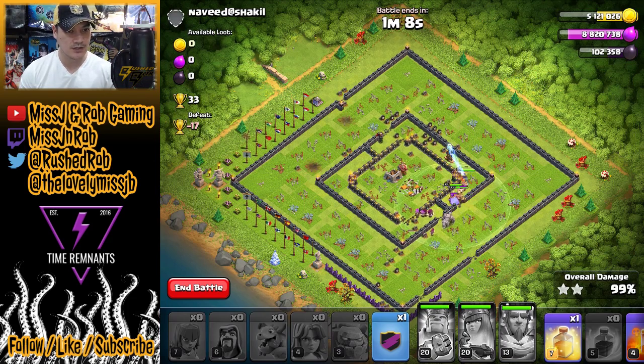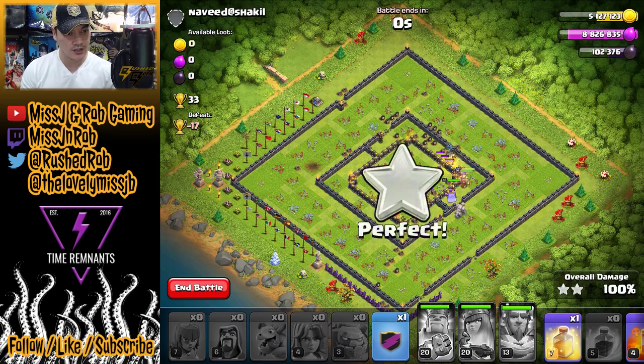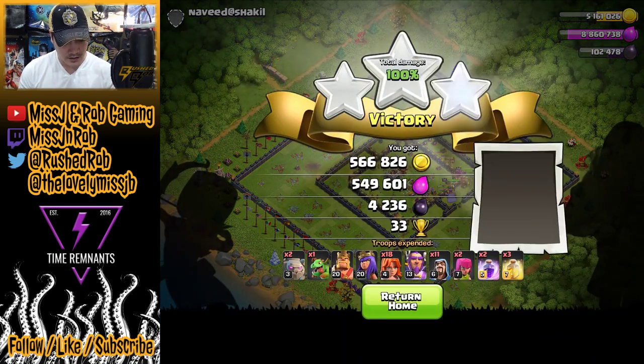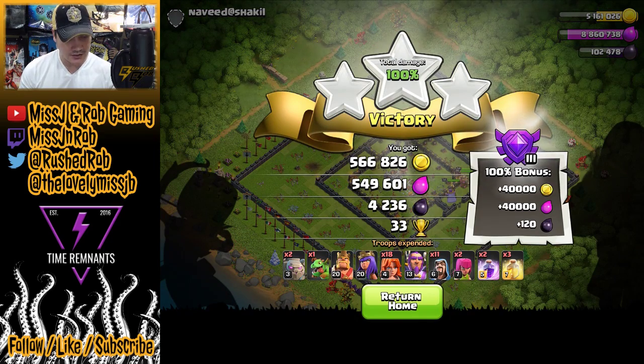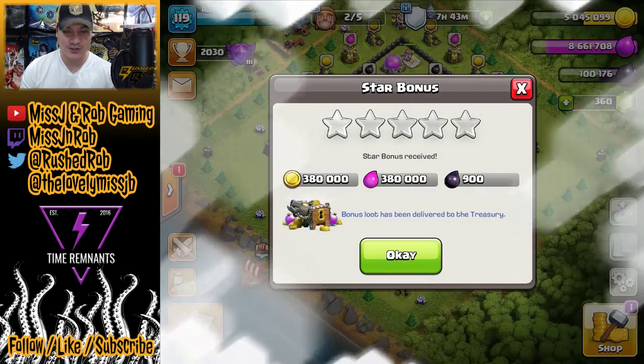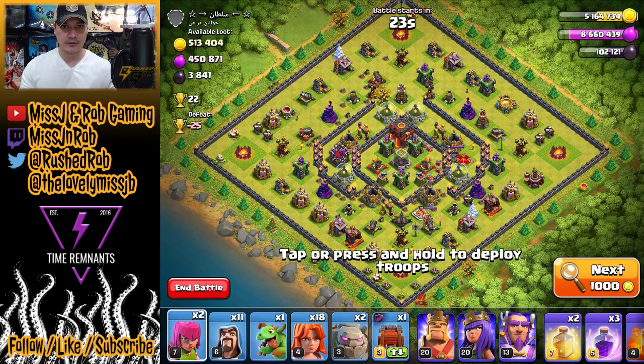We've gotten a huge chunk of this objective done — we've got enough to put down the Warden and we've got 4,200 dark elixir, which is gonna go towards the Valkyrie fund. We've got 8,000 more dark elixir to get, so let's go get that loot.